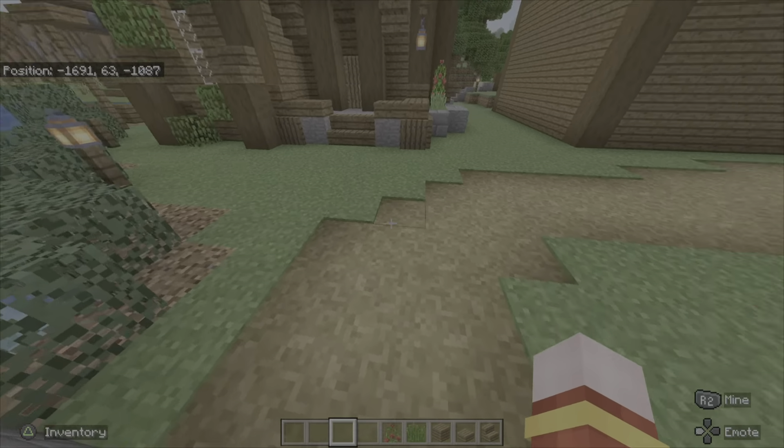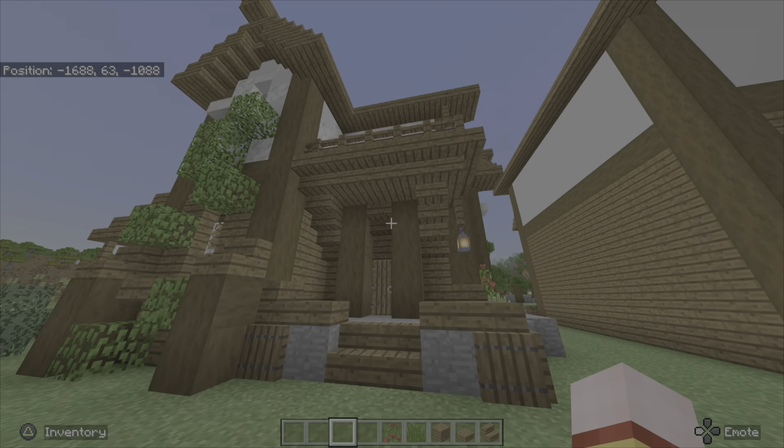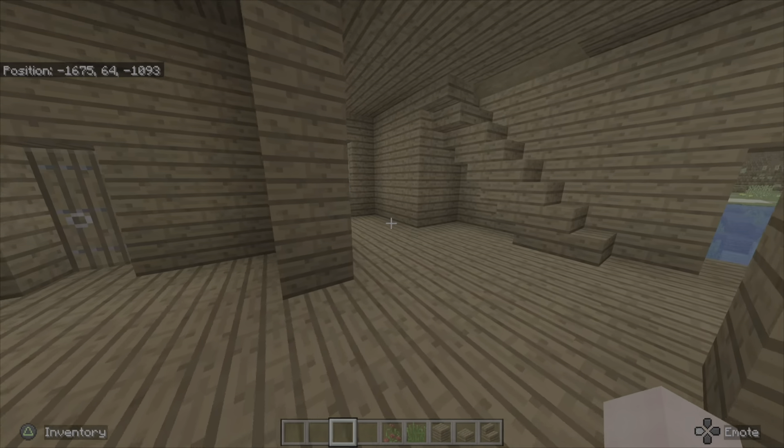So I'm gonna give you guys a tour here. There's gonna be a path here — I haven't done that yet because I couldn't be bothered — but this is basically the front entrance. We've got the server doorway here.